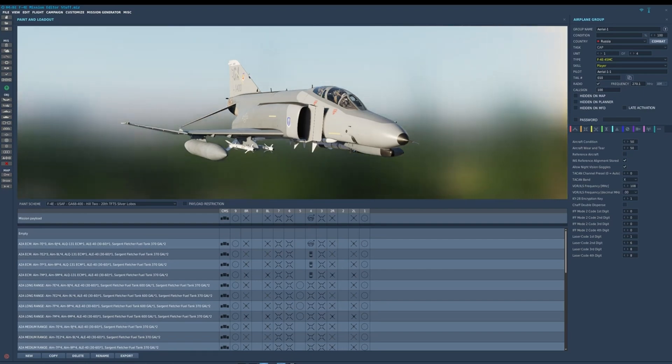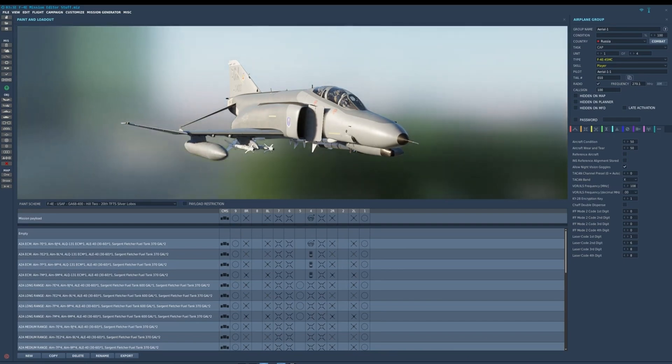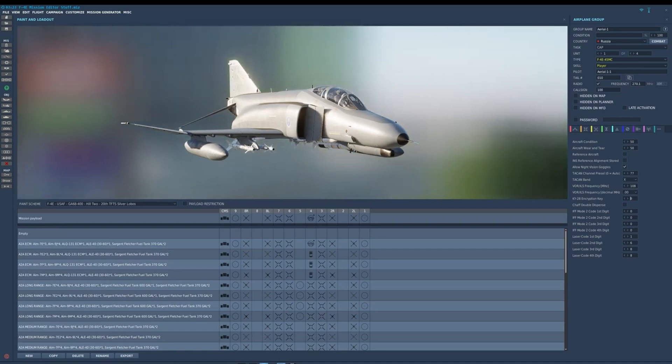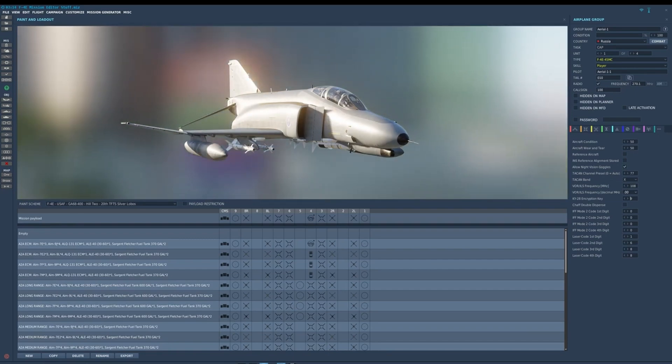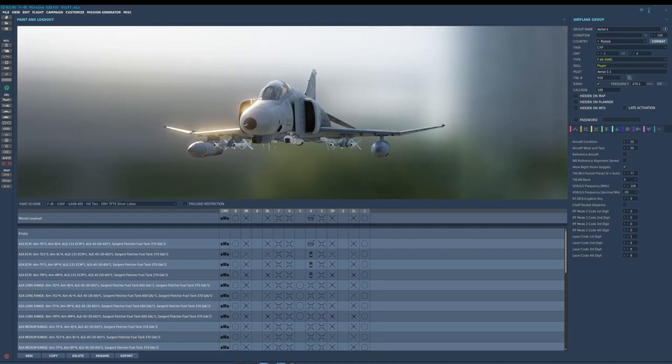INS reference alignment stored — if you want stored heading ability when cold starting, selecting this enables a stored heading alignment, which takes much less time than a full alignment (full alignment taking about eight minutes). Allow night vision goggles — although F-4Es in the USAF and USN did not have NVG capability, Heatblur has given us the flexibility to add them. TACAN channel preset lets you preset the TACAN so it spawns tuned to a certain channel. Same with VOR/ILS. You can also select the encryption key for the KY-28 — in single-player not really relevant, but in multiplayer with DCS VoIP or SRS you can pre-select your encryption key. CHAFF double dispense will dispense from both sides instead of just one.